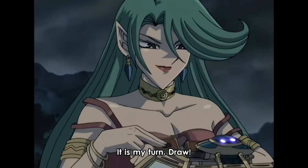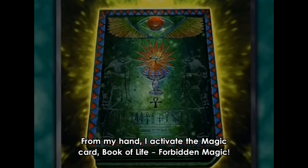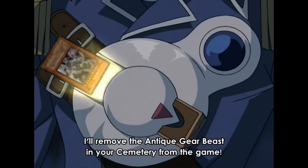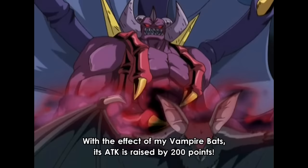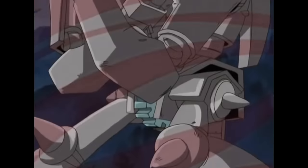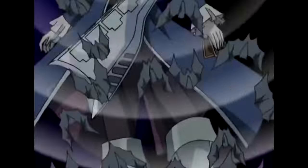It's Kamula's turn — the final turn of the duel. She draws her ace monster, Vampire Genesis. She activates Book of Life to special summon a zombie monster from her grave, choosing Vampire Lord, while banishing Crowler's Ancient Gear Beast from his grave. Next, she banishes Vampire Lord to special summon Vampire Genesis, whose attack is boosted by Vampire Bat's effect. With enough attack on the field to win, Kamula attacks and destroys Ancient Gear Golem, then attacks directly with Zombie Werewolf and Vampire Bat, winning the duel.